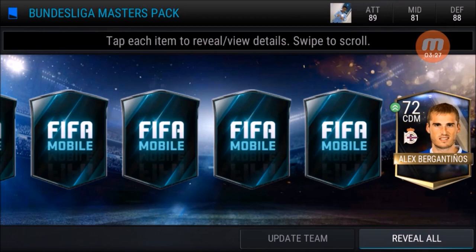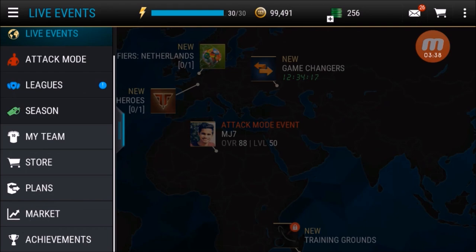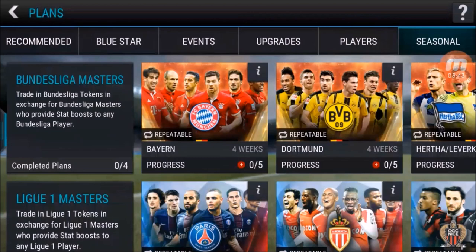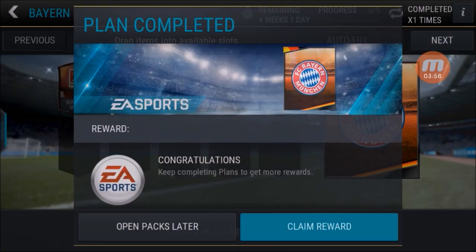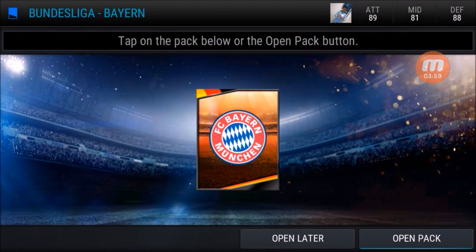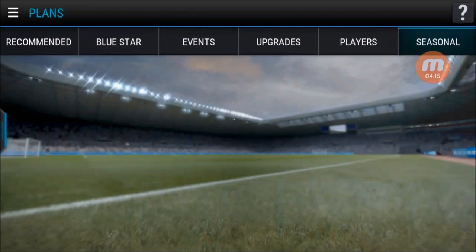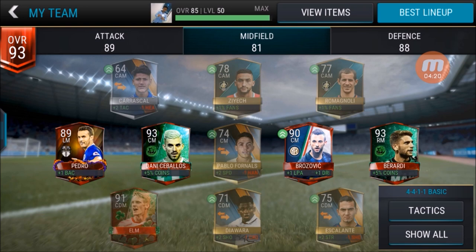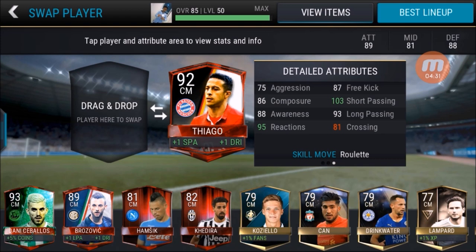Without further ado, I'm gonna open the Bayern München pack, because they are the kings of the Bundesliga. Let's see what we can get — we have WL onto Thiago, Robin, Hummels. Please EA, give me more than 90 plus overall. Let's claim rewards — and boom! Yes, it's Thiago! Plus one short passing and plus one dribbling, and it's 90 overall — sentiment filler Thiago Alcantara. Let's see him in my team. I think I'm gonna use him in place of Brucia, and it's gone to 92 now — very nice! 103 short passing and skill moves roulette. What more can we expect?